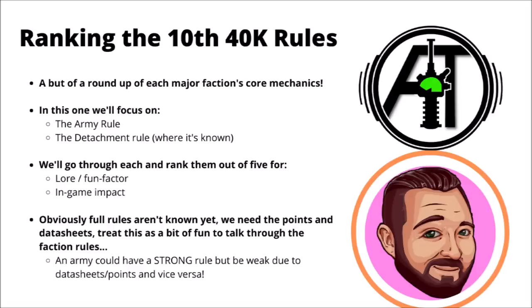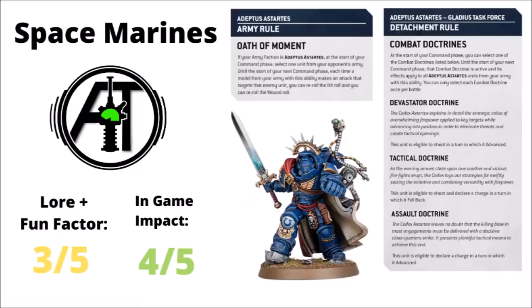Auspex will be starting us off first with the main boys in blue, the Codex Space Marines. Kicking off, we have the Space Marines with their Oath of Moment army rule and their Combat Doctrines detachment rule for the Gladius Task Force. The Oath of Moment gives them spectacular rerolls against one target, and Combat Doctrines generally gives them movement buffs, particularly being able to do a bit more damage after advancing. I've rated them a 3 for lore and fluff — it gives you the idea of a fast-moving strike force really punishing one key target, which does feel very Space Marine. For in-game power, I'll give it a 4. The Oath of Moment rule is spectacularly powerful at downing one powerful enemy unit, but it won't be too strong in every game — against an army with multiple small units, it just won't come into effect all that much.